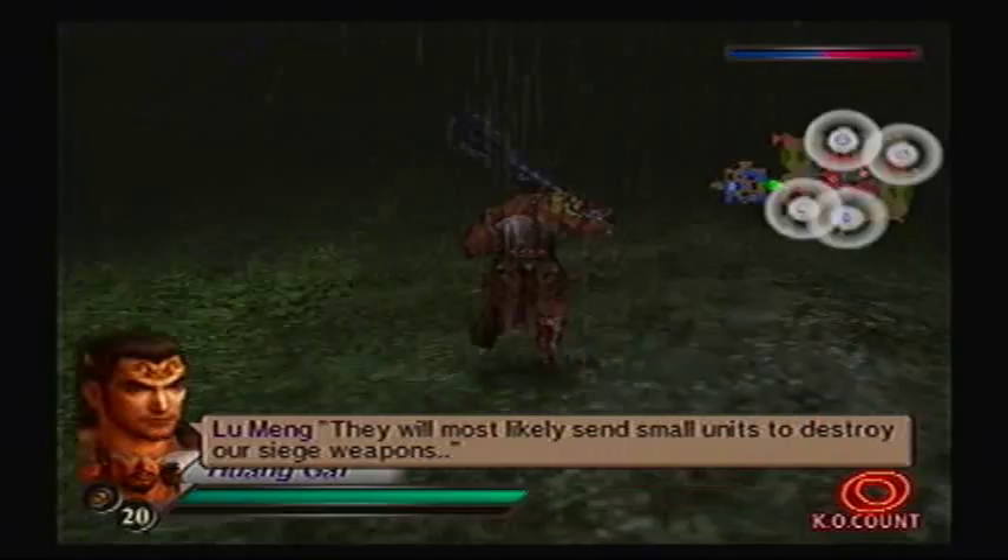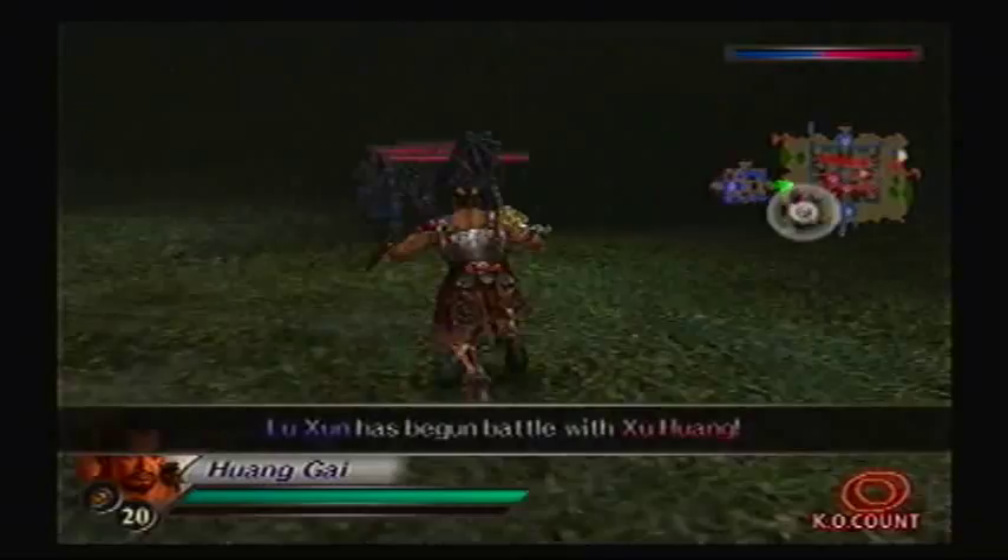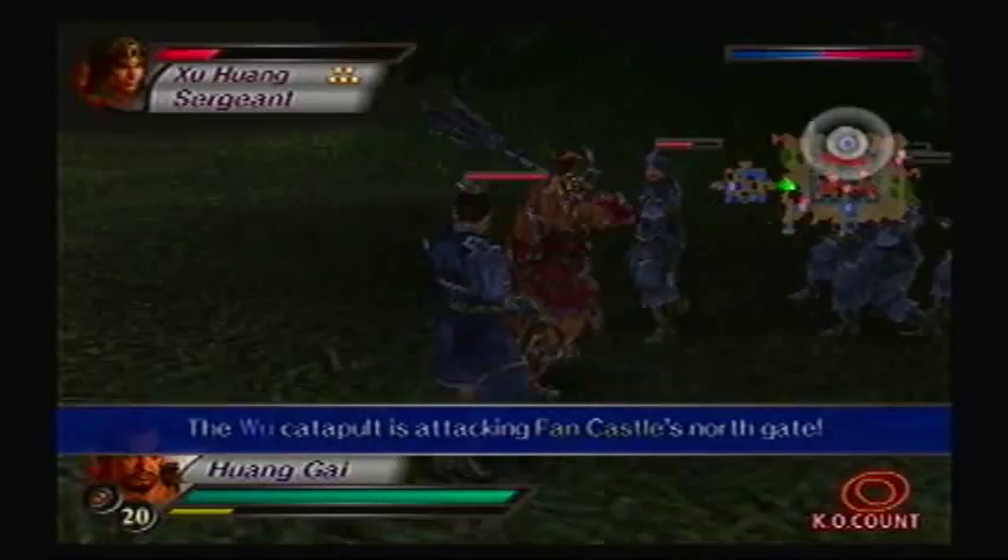If I get my ass kicked, don't get surprised, because the enemies here actually get smarter. Standard foot soldiers start using aerial charge attacks. So if the enemy is entrenched in the castle, they will most likely send small units to destroy our siege weapons — and that very much is true. You're going to be seeing that a lot.